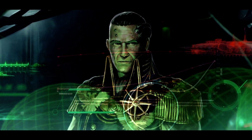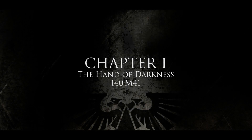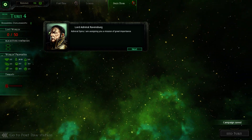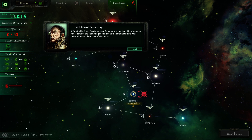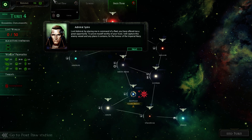Now is my chance to ensure their faith in me was not misplaced. Admiral Spire, I am assigning you a mission of great importance. A formidable Chaos fleet is massing for an attack. Inquisitor Horst's agents have identified the enemy flagship and confirmed that it contains vital information about our enemy's intentions. By placing me in command of a fleet, you have offered me a great opportunity — to prove myself worthy of your trust, I will capture this enemy vessel and any plans it contains, for the honor of the Imperial Navy.